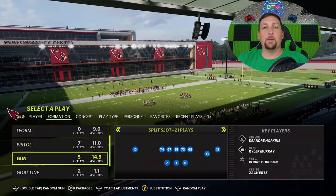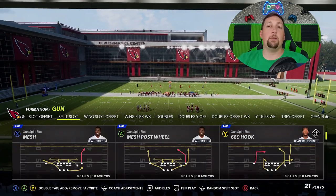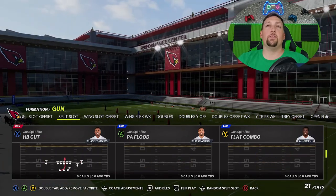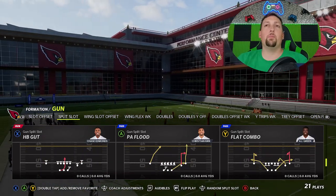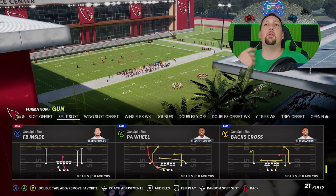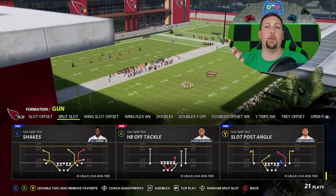Today we're going over some passing plays, but if you guys didn't catch part 1, the run plays, I will leave a link in the description. The run plays might be the funnest part of this offense, but realistically these pass plays are definitely OP. This isn't going to be like my typical one play touchdown video where I show you one play that hits a one play touchdown against every single defense. Pretty much you need a different play against every single defense to hit a one play touchdown, so you've got to be pretty good at reading defenses.